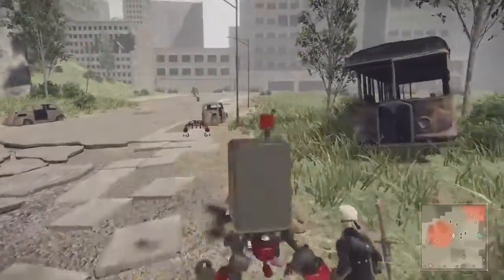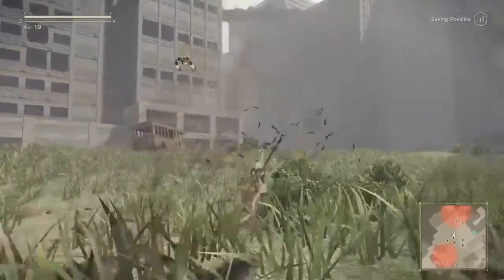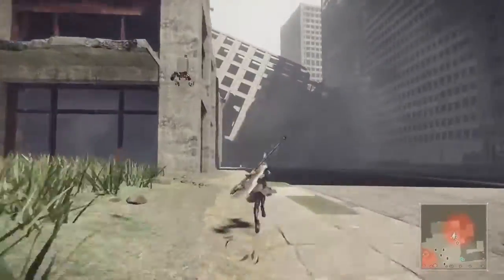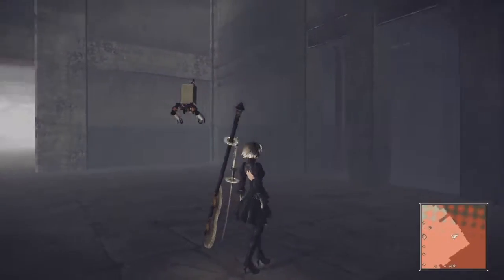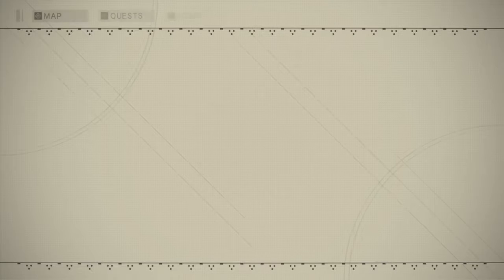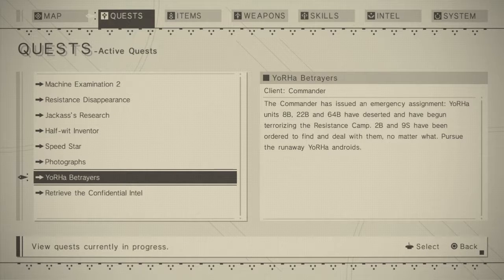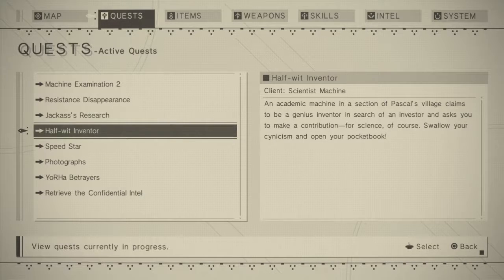What a strange machine. Still never found... These are supposed to be like Betrayer YoRHa units. Pursue the runaway YoRHa androids — okay. I already did that. This is... I'm nowhere near that. Speedstar did that. Did that. Did that.